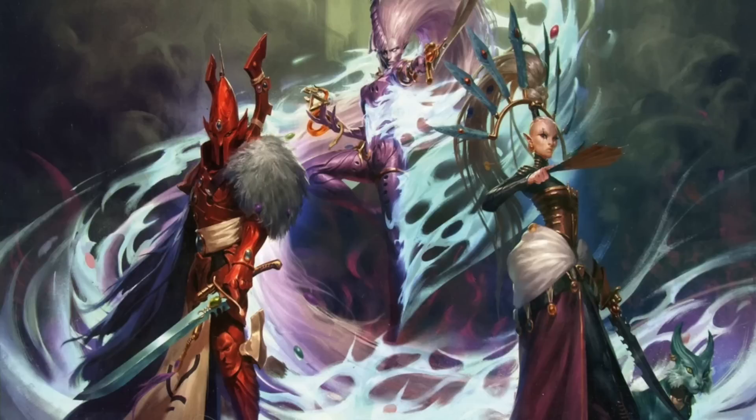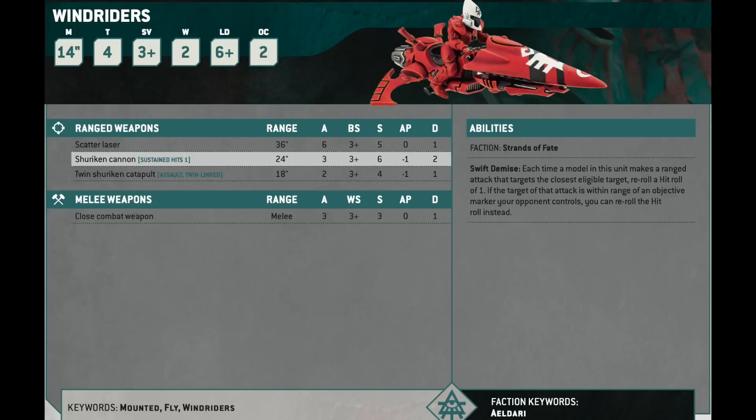And to finish up — Windriders, not because it makes any sense, but simply because I forgot them in the last video when I did Guardians. Windriders are 80 points for 3, and then you can also take them in 6s or 9s. They have 3 loadout options, but they really only have two because there's really no reason to take the Shuriken Catapults. You can give them Scatter Lasers with a 36-inch range, 6 attacks hitting on 3s, Strength 5, no AP, 1 damage — or you can give them the Shuriken Cannon with Sustained Hits: 3 attacks, exploding sixes for Sustained Hits, Strength 6, minus 1 AP, flat 2.